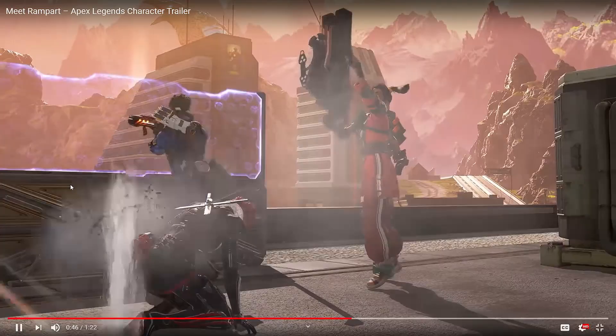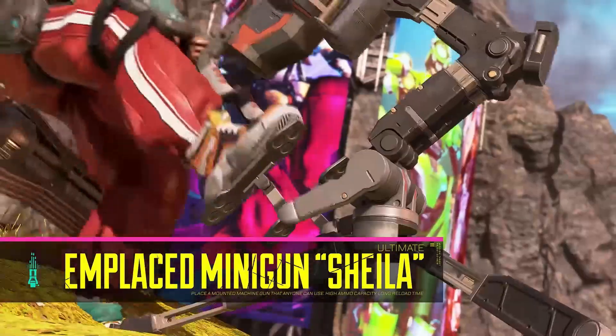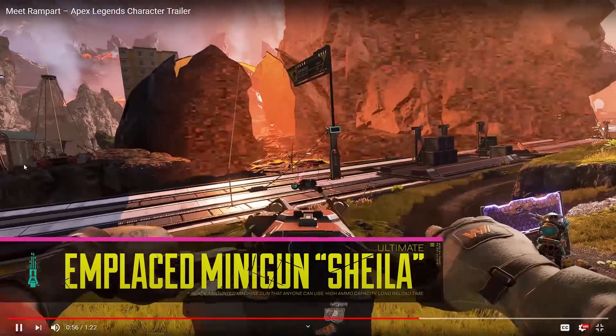Now we see her ultimate: Place Minigun, otherwise known as Sheila. You place a mounted machine gun that anyone can use. It has a high ammo capacity but a long reload time. I wonder how long the reload time will be, and whether it uses its own special ammo or requires heavy ammo. Maybe it's around 35 seconds — we'll see in the patch notes.